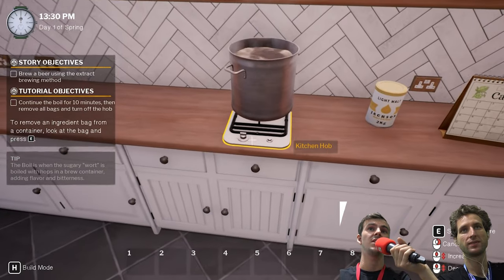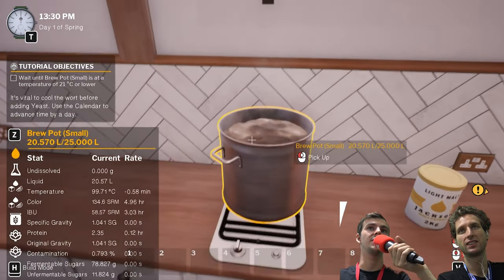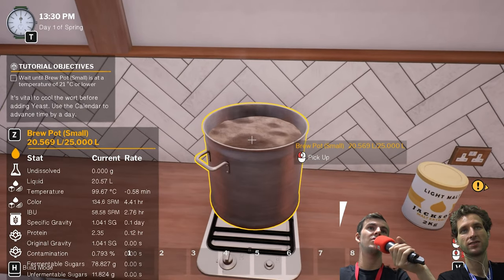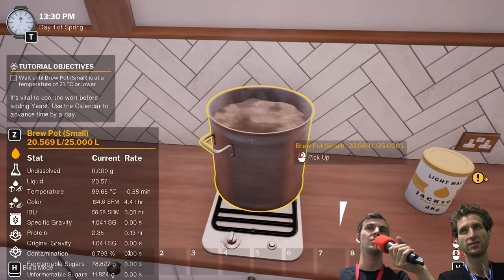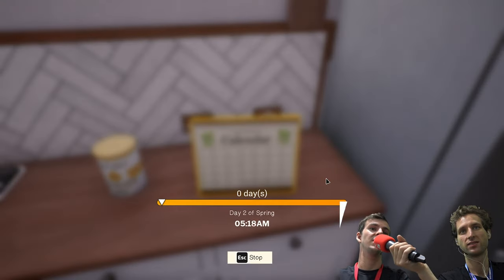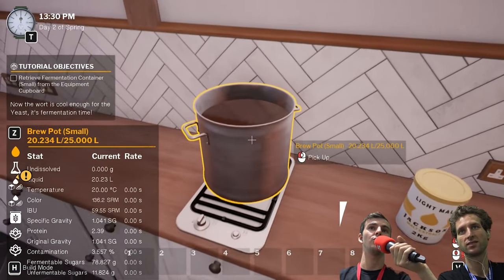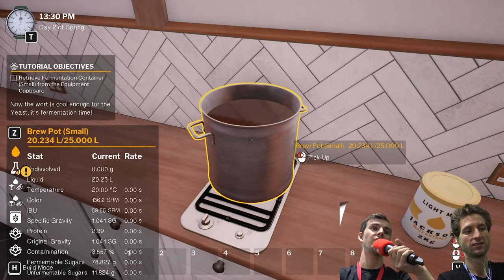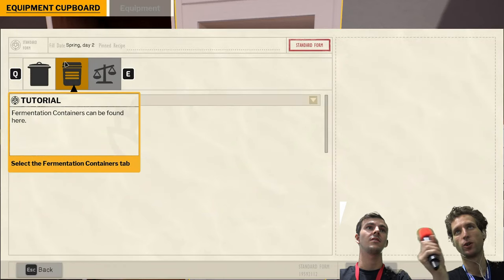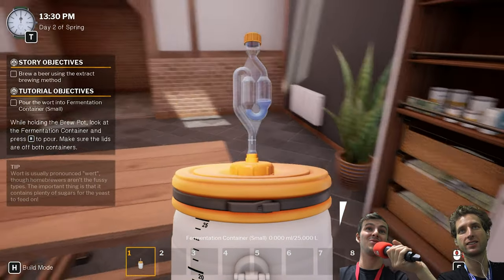Now we can turn off the heat, and in an ideal scenario we'd cool this down quite quickly. However, at this early stage of the game you have not unlocked all the equipment, so we're just going to wait one day instead. Later on in the game you get things like immersion coils — a metal coil you can pump cold water through — and it'll cool down the beer much faster. Or you just put it in the freezer. You might break your freezer, but you can do that.